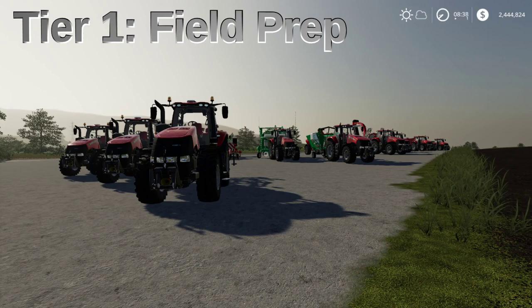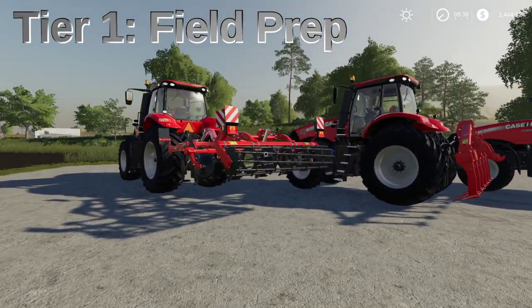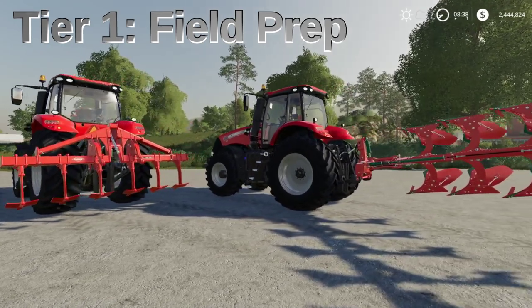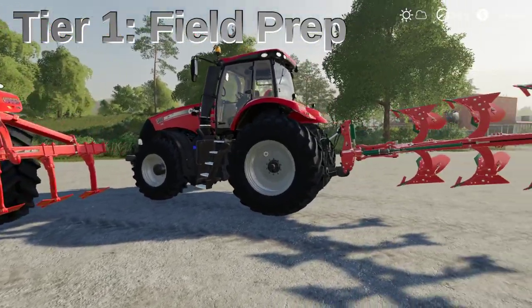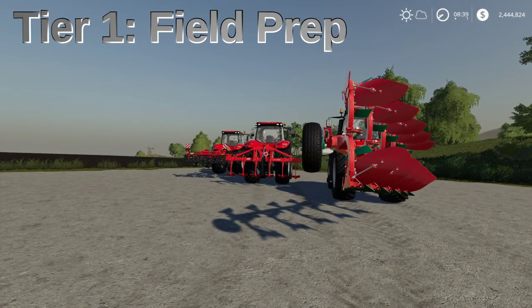You need to cultivate, plow, or subsoil at a minimum - you have to do one of those. Make sure the field's ready to go because the seeders are not direct drills. When it comes to cultivating, it obviously doesn't have a plow state. So if you're playing with plowing required on, this is not going to handle that for you. If you're not worried about yield or don't care about a 15% deficit, then you don't need to worry about that. This is a subsoiler here, which does the work of a cultivator and a plow - it accounts for a plowing state. Any plow, subsoiler, or cultivator will work.